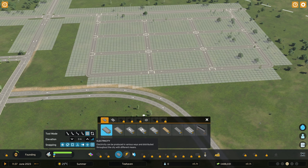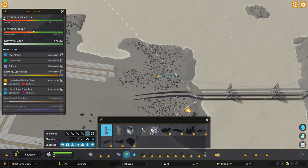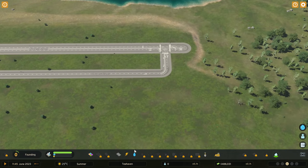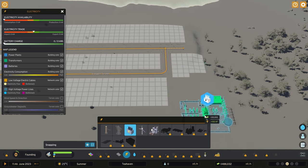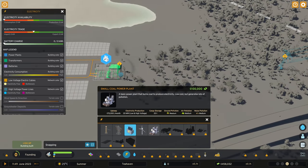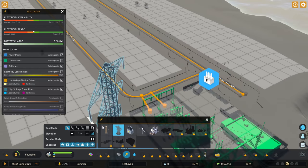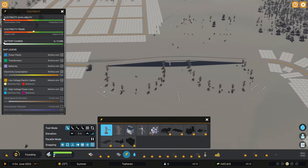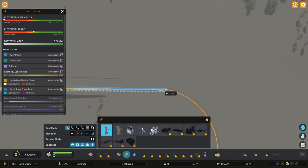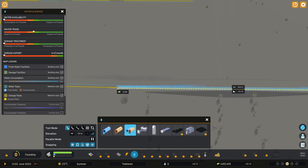We can't get any people moving in until we get our power and water sorted. With this map, we have power coming in from outside — there's a power line coming in from all the way outside that we can make use of. I'm going to grab a transformer and import all the power rather than spend money on coal power plants. The power lines attach underneath the road, but they don't go on the highway, so you need to hook those up separately.